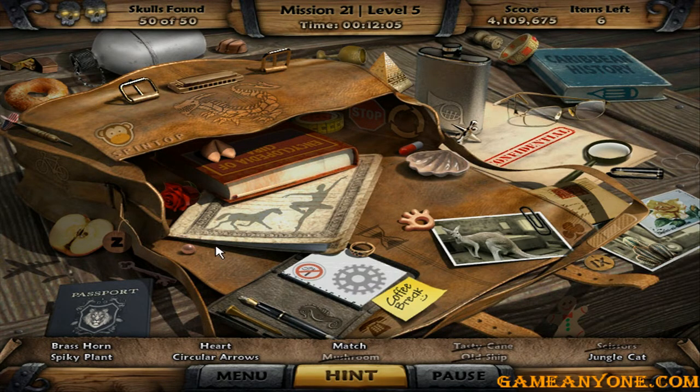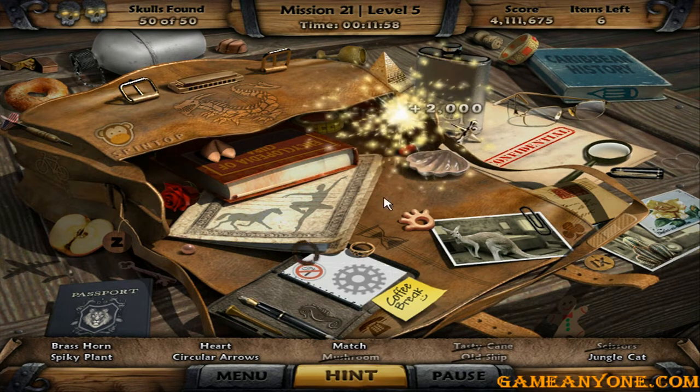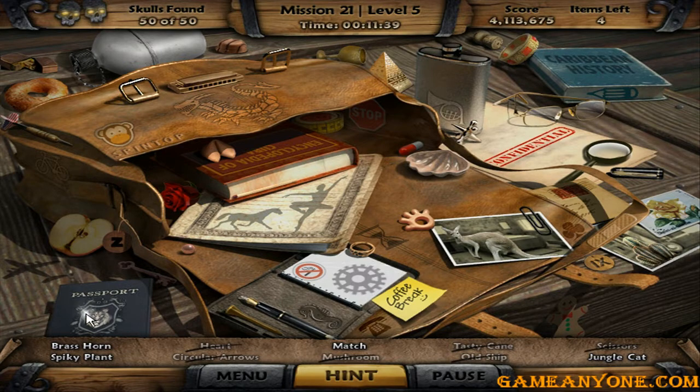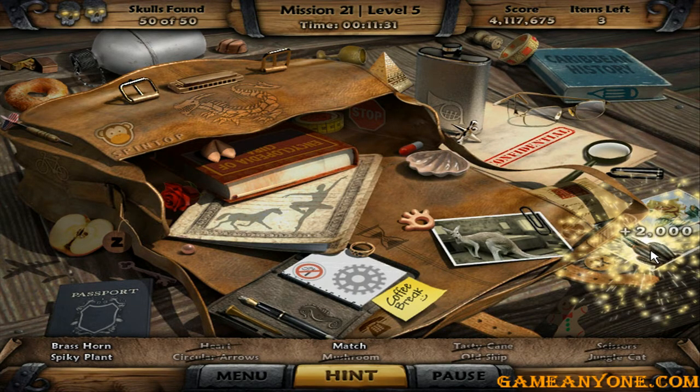It's strange. It's a cookie. These are the circular arrows. Heart — I think I've seen the heart here before. Yeah, I found the lion, the passport. Spiky plant — it's referring to a cactus, alright.